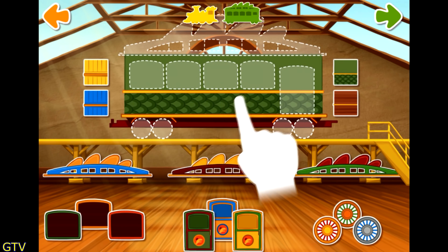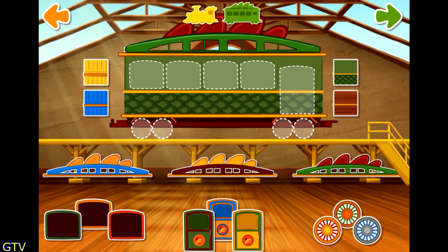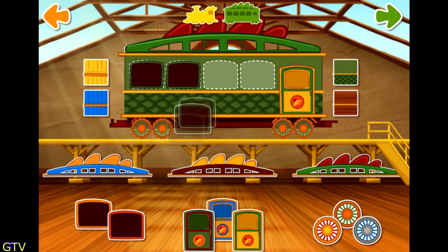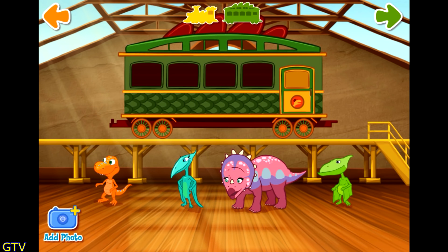Let's trim this train! Choose an accessory and drag it to a spot on your train car. Now that's a nice train. Now let's add some passengers. Choose and drag a dinosaur to your train. Tap the green arrow to move to the next step. You can also add your own picture — just tap the photo button.